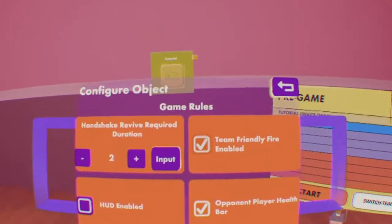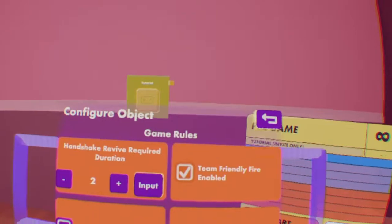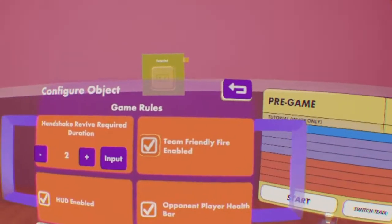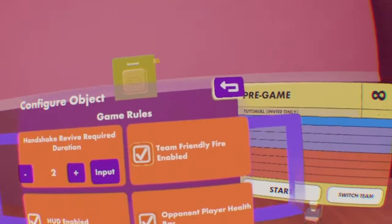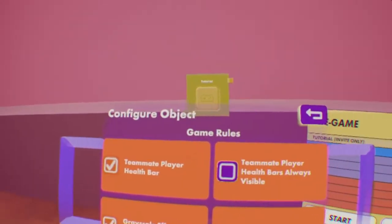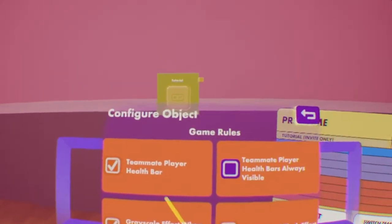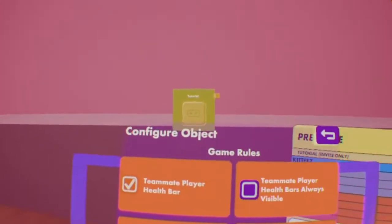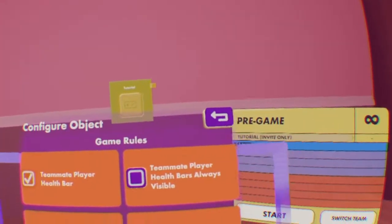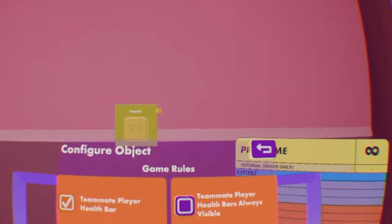HUD enabled allows you to have a health bar, score, and a timer — I like to have this on so you can see your health and shield. Opponent health bar allows you to see your opponent's health bar above their head. Teammate health bar allows you to see your teammates' health bar above their head. For both of these, it only shows when they're damaged. Teammate health bar always visible is similar to Wreck-O-Rail squads, where you can see their health bar at all times.